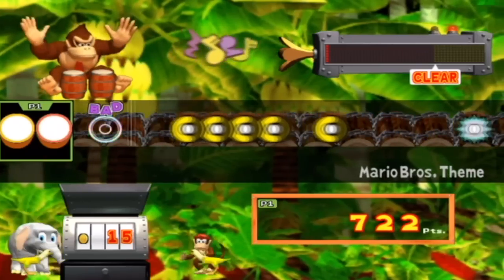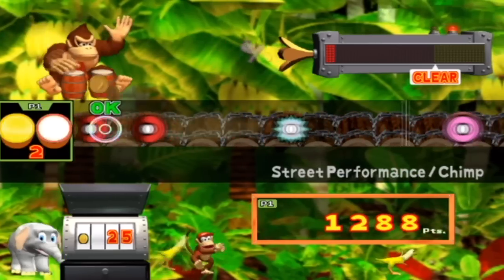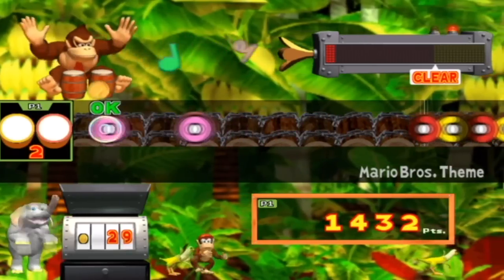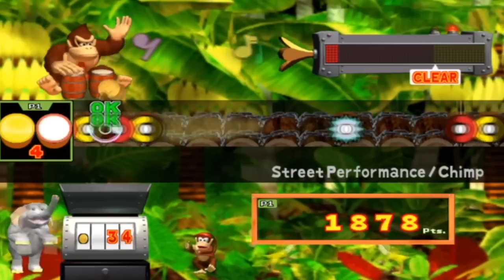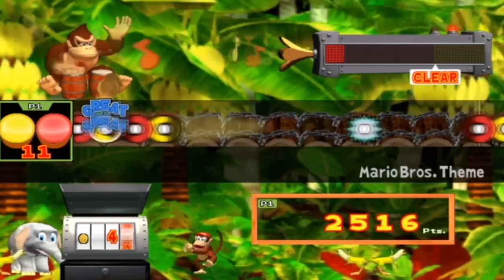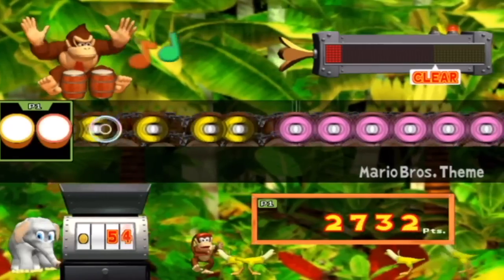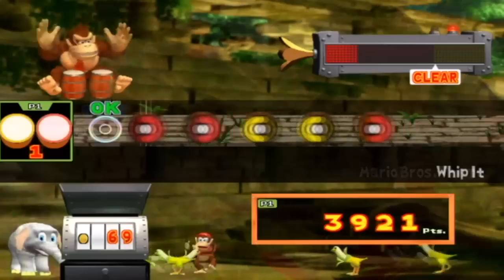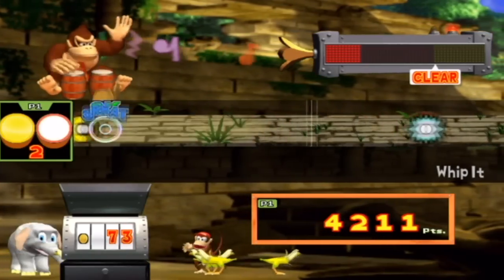Perhaps Donkey Konga's only shortfall is its thin track selection. The specific songs you get to play vary depending on region, but you won't get more than about 30 tracks in any case. In the North American version, there are Nintendo classics like the Super Mario theme, DK Rap, and Pokemon theme, along with a few hits like All The Small Things and We Will Rock You. It's just too bad there couldn't have been a lot more.